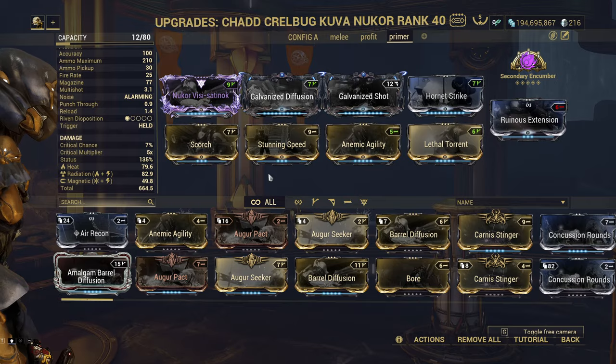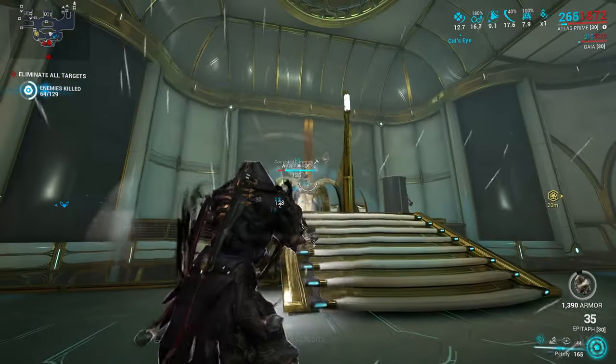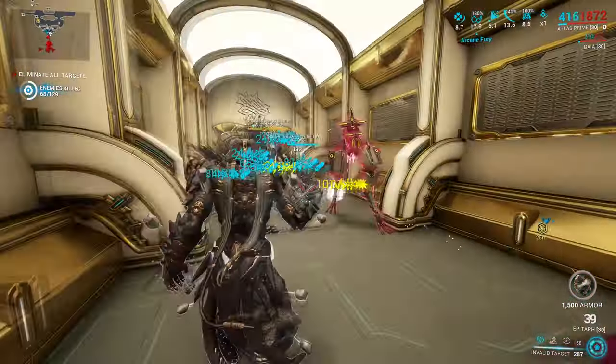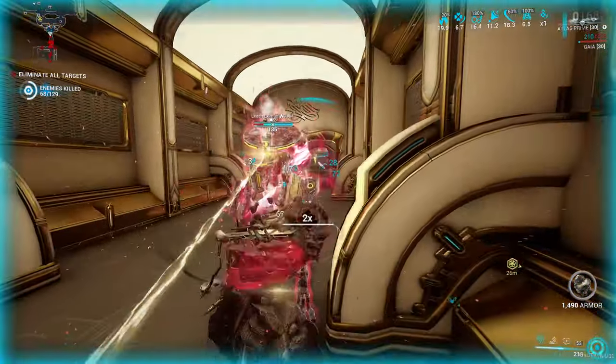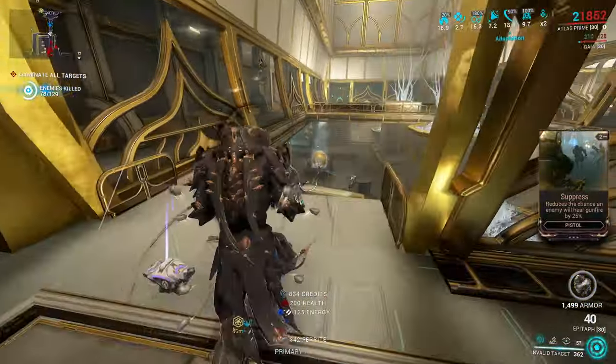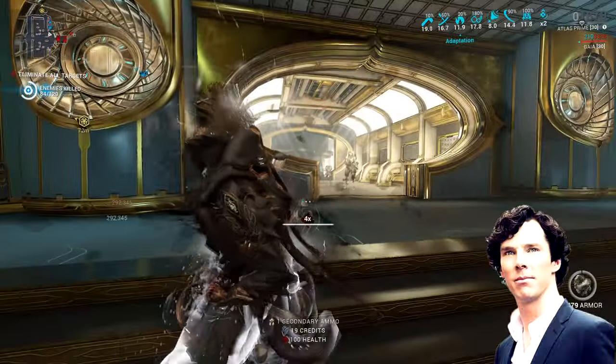I have a magnetic Kuva element on my Nuker for now, but since this came out, I'm thinking of getting an impact Kuva Nuker to try to prioritize slash procs with this build. If someone has it, let me know how it works — should be a blast. I'd still keep the magnetic one as a jack of all trades, and use impact for pure priming with Secondary Encumber.